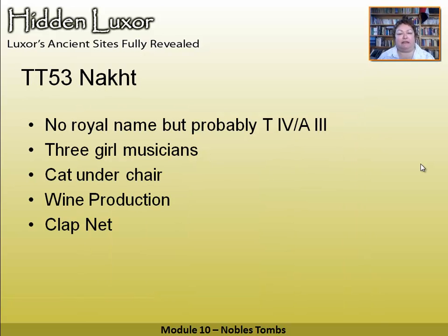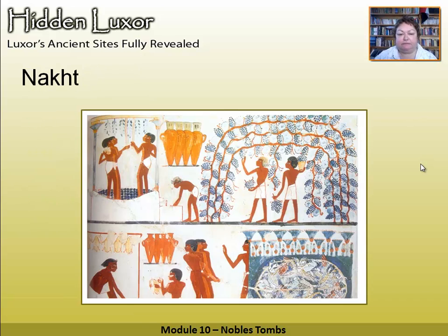Nakht doesn't actually mention who his pharaoh is, but we think it's the same period — Thutmose IV and Amenhotep III. There's a very famous scene of the three girl musicians, the cat under the chair, wine production, and the clap net. This is about bringing order to chaos. You remember how the net brings order to the chaos of the marshes — well, this is also happening in a noble's tomb. They're trampling on the grapes, the wine jars are being filled, and there's the clap net bringing order to chaos with ducks hanging up.